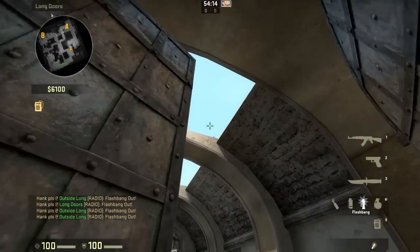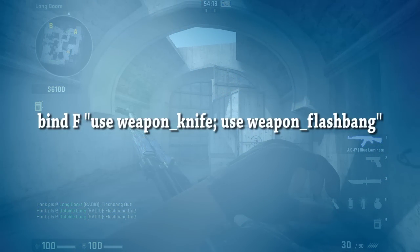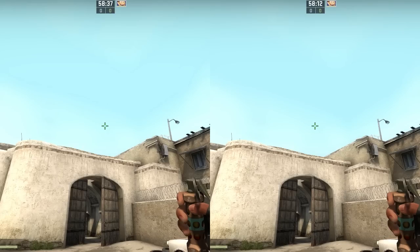The easiest way to do this is to bind your flash key — in my case I'm using F — to start with "use weapon_knife", followed by "use weapon_flashbang". This will allow you to throw multiple flashes in less time.